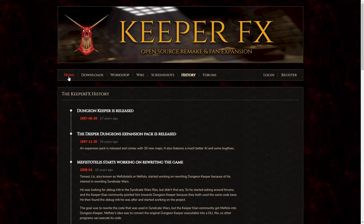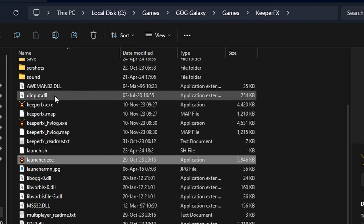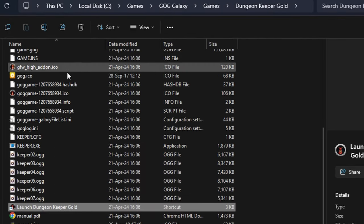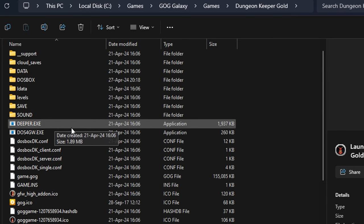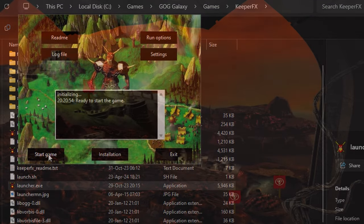It's a very simple thing. Once you download it and expand it, you end up with files like this. When you fire it up for the first time, it asks you where the game file is. You just take this and point it to where Dungeon Keeper actually lives. Then it'll say okay, got it, and it'll load all the stuff in. And so it goes from looking like what it did before to looking like this.